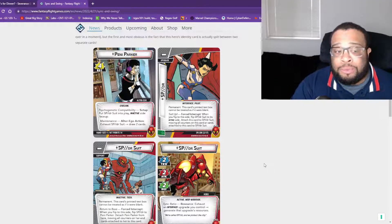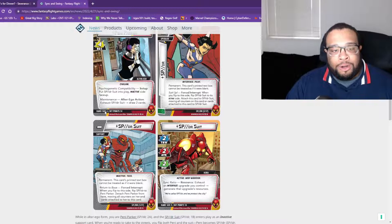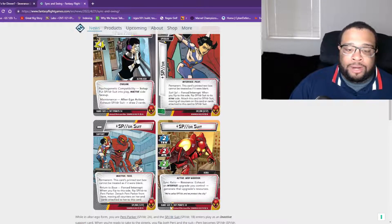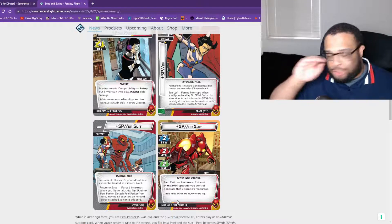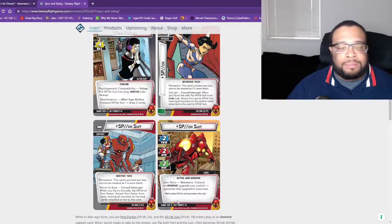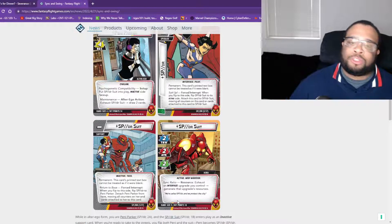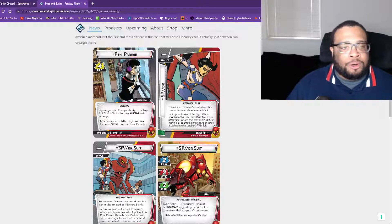I read through her cards before hopping on. Her hand size is four in alter ego and three in hero form, both of which are extremely atrocious even by Hope's standards. But I think there's a method to the madness with how her kit is going to work.